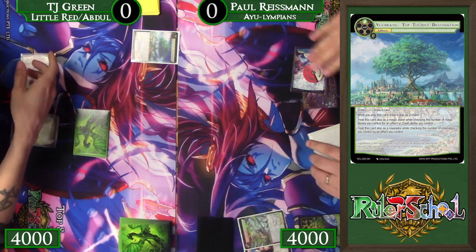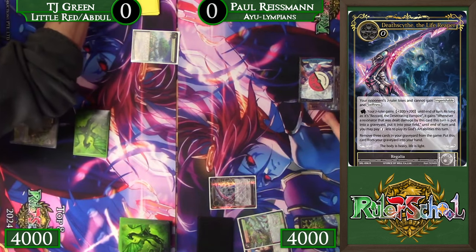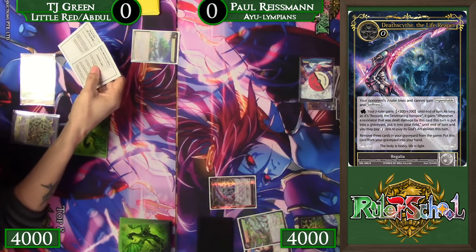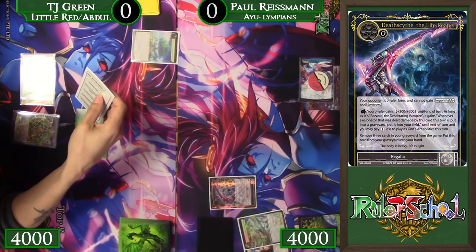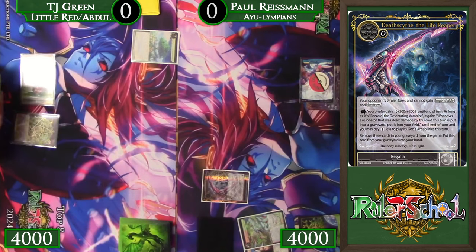We did see Persephone, but it got shipped for a Flashing Smile. We also see a Death Sight, the Life Reaper, come down here — usually used in hand to be able to recycle things or continuously buy it back. So it's the thing we're discarding to the extension rule. In the case of playing against Grim Rulers that might have Imperishable, we're definitely going to want to put that into play.